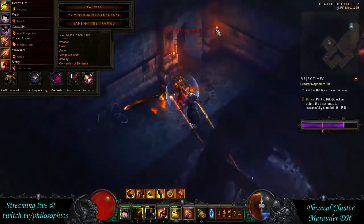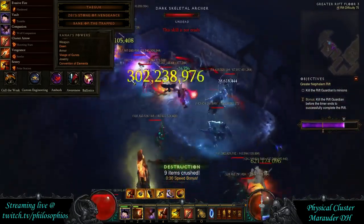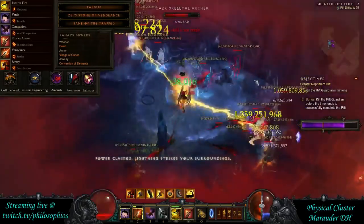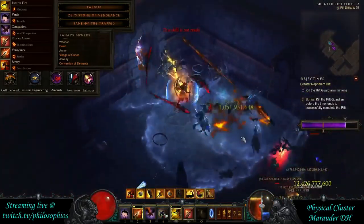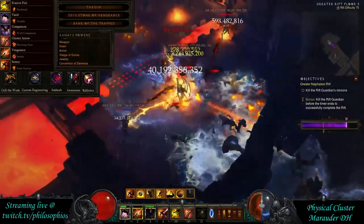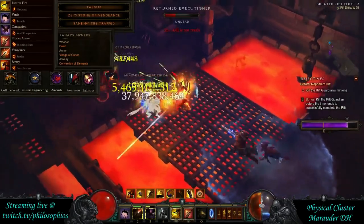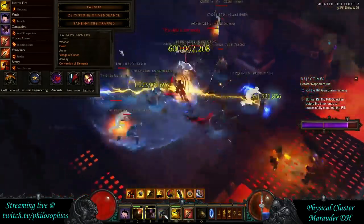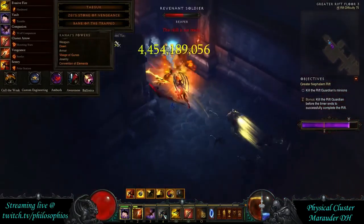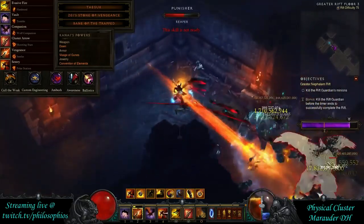Sentry placement is one of the most important things about this build. Once you're in the habit of placing sentries in the right position, you'll get a lot of value from each one because the range on the sentries is really long. Make sure you're getting value from the sentries you leave behind as you move through the rift.